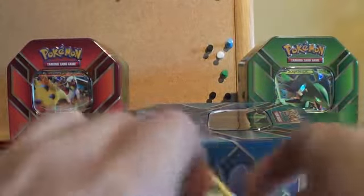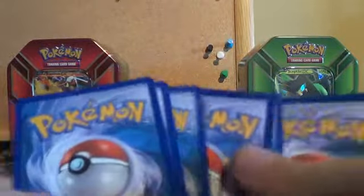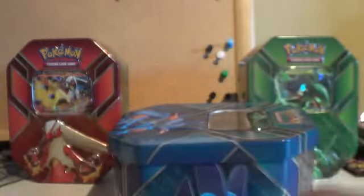On to Phantom Forces now. We've got a Munna, Goomy, Finneon, Litleo, Venonat, Klefki, Swadloon, Professor Sycamore. The reverse foil is a Chansey and the rare is an Exploud. So that's the Swampert tin — I'm going to put the Swampert back in.